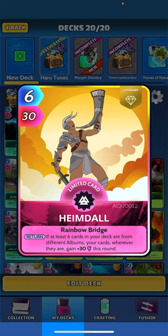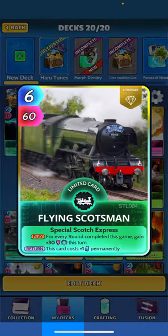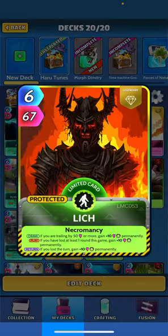Heimdall: when returned, if at least six cards in your deck are from different albums, your cards wherever they are gain plus 30 this round. Flying Scotsman: when played, for every round completed gain 30 this turn; when returned, this costs plus one perm. Sir Nigel Gresley locomotive: when played, for every on-track card you've played this game up to a max of five, you gain more permanent power. So we're going on a permanent power theme here — Flying Scotsman gives power regen.